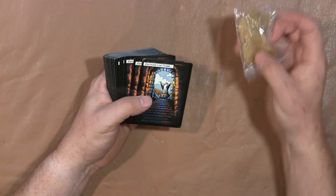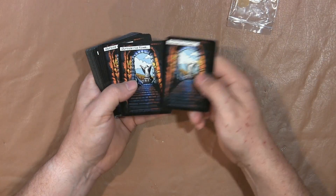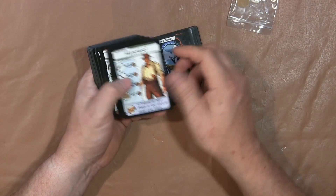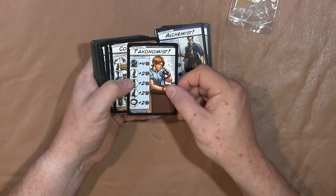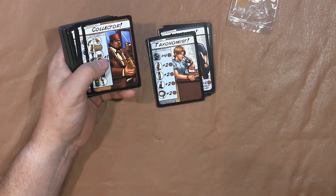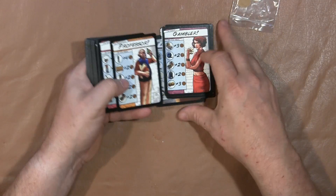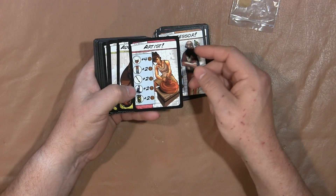Inside we have marker chips. Outside the tomb cards, inside the tomb cards, and here's a hunter. Your character cards include an alchemist, a taxonomist — I don't even know what the heck that is — a collector, a gambler, a professor, and an artist, all with their different starting things.